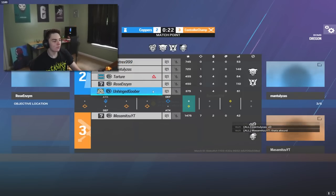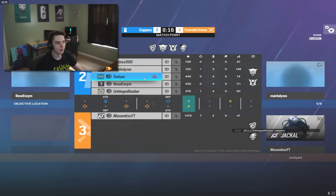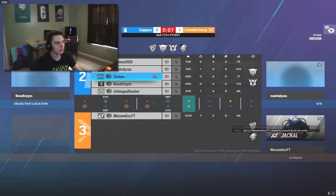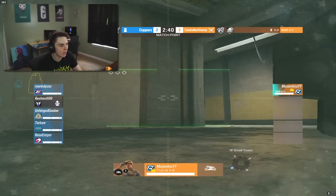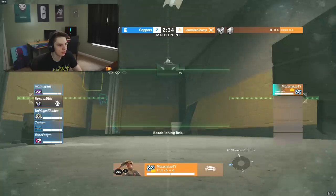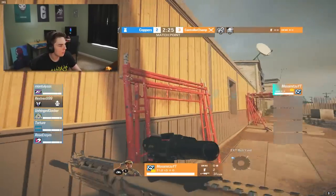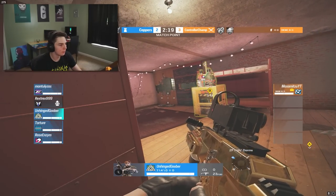Mazumitsu even said it in chat: '1v4 is going to be crazy with the mirrors.' That's really the problem — the utility Mazumitsu has to get through. In a 1v1 or 1v2 defenders don't have much time to set up, but with four players they have a lot of time and a lot of utility placed between them. It gets very difficult even just to enter the site. Mazumitsu picks Brava to try and hack some of that utility for himself.